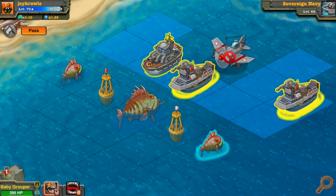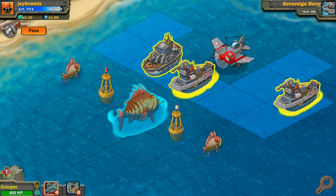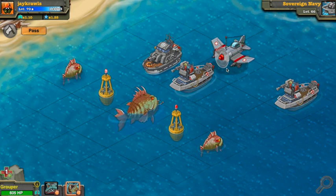That was one of the update fixes. Notice that everything is in yellow here, except for the plane. The plane will not like this. I want to see how this ship is going to eat a plane.